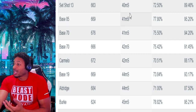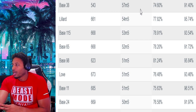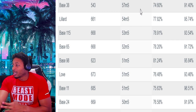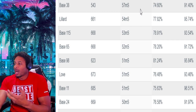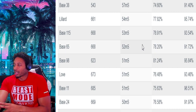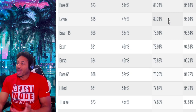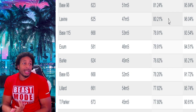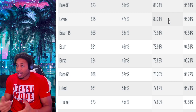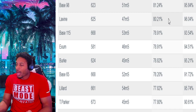If you want the greenest jump shot in the game and you've got over a 93-point rating, that's base 98. Zach LaVine is also up there — we already went over Zach LaVine in a previous video. Then you've got base 115, Exum, and Trey Burt. At 93-plus rating, the green window for the greenest shot is 57 milliseconds.